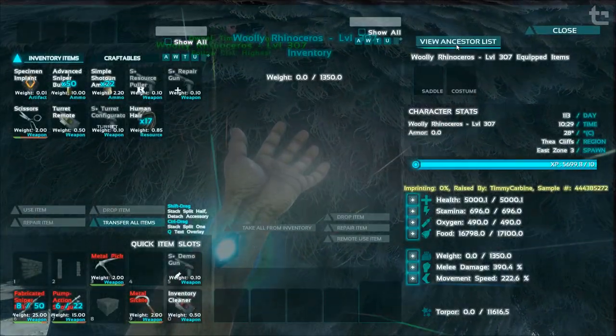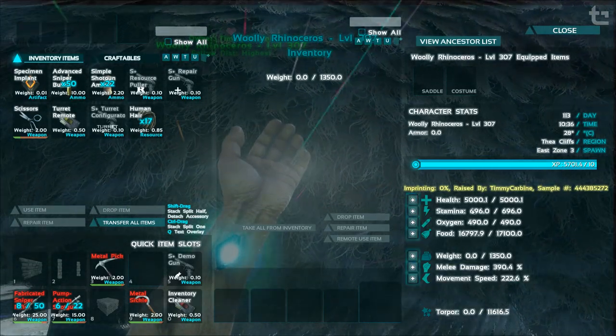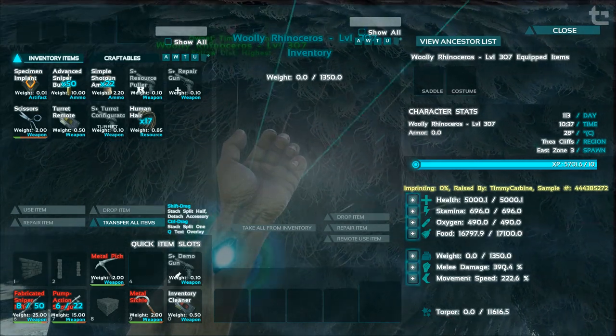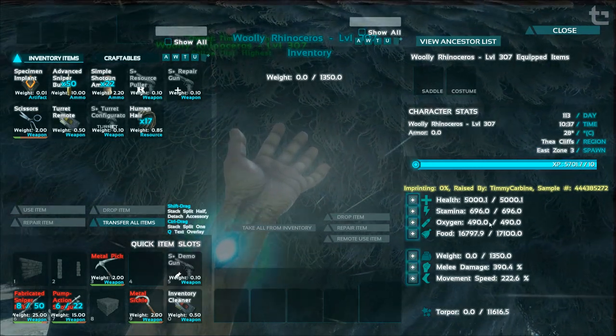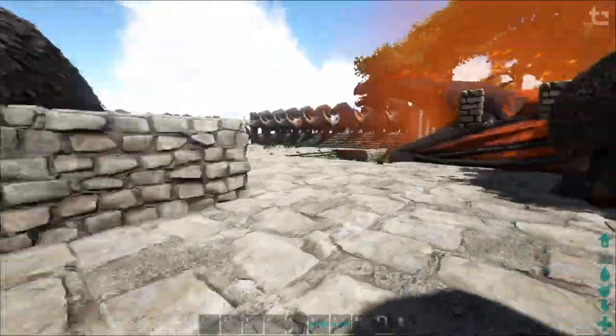This one here is an example of a clean mutation setup. We've got three on the mother's side — this one had a health and a damage mutation transferred into the mother, and there's nothing on the father so I just used the base dino. But we got an extra point into stamina, so we've got one into health and damage from its mother and then it generated a new mutation into stamina. So three out of 20 on the mutation counter, and three mutated stats — that's the way you want to run it.